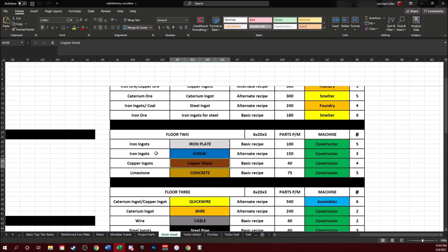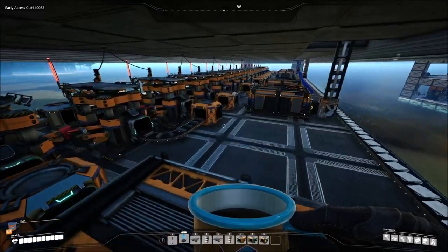On to floor two. This is actually going to be really beneficial for us because floor two has just constructors - just like the last build we had previously. So it'll be really easy to switch this one over.